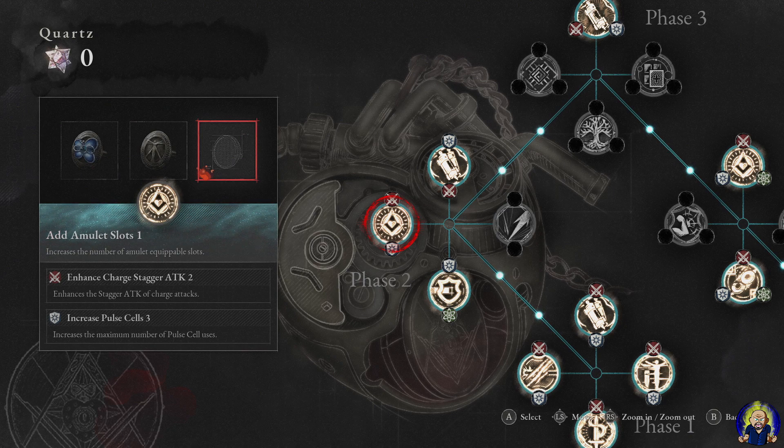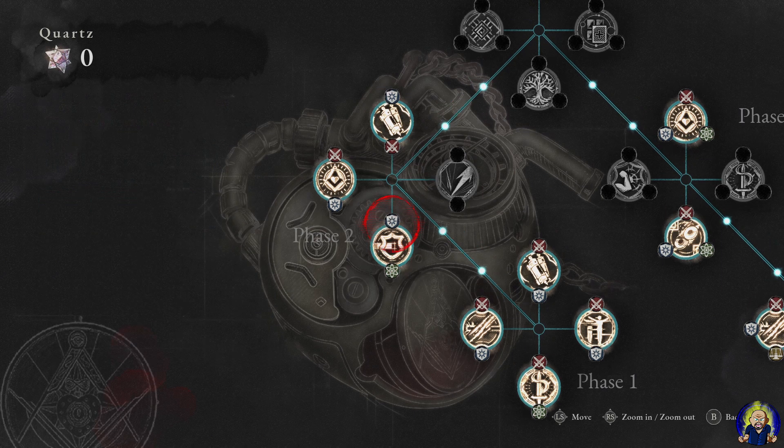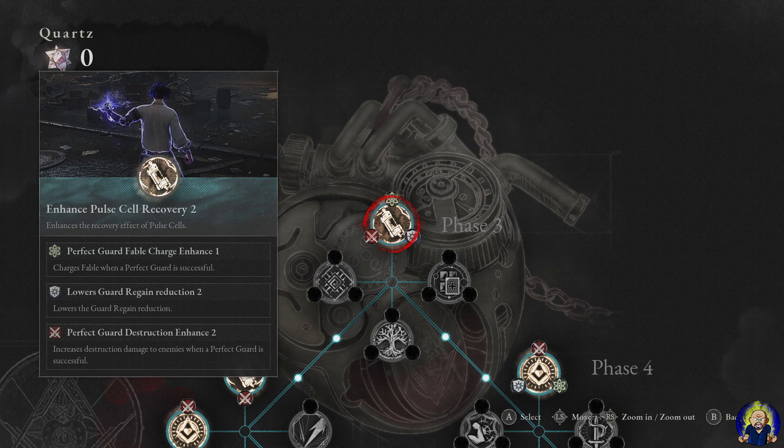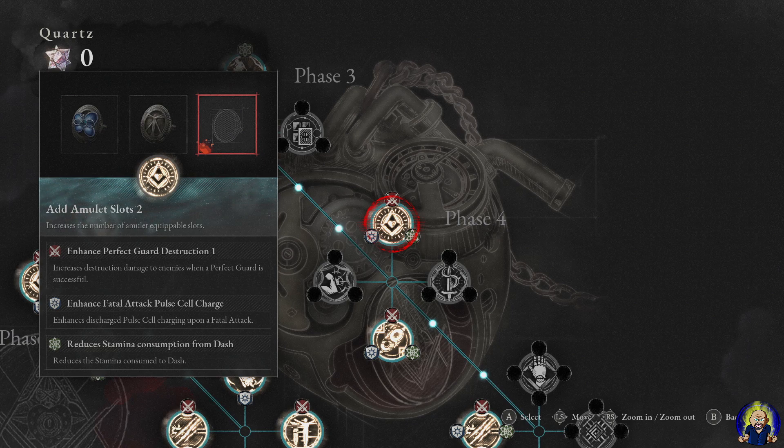Next I added Enhanced Charge Stagger Attack 2, Increased Pulse Cells 3, and Retain Guard Regain 1 — so if you block, you can hit the enemy to get health back, similar to Bloodborne. I then put in Lower Damage While Dodging 2 and Special Grindstone Weapon Durability Recovery, though that's a late-game unlock. Also added Enhanced Pulse Cell Recovery 2, Perfect Guard Fable Charge Enhanced 1, Lowers Guard Regain Reduction 2, and Perfect Guard Destruction Enhanced 2.